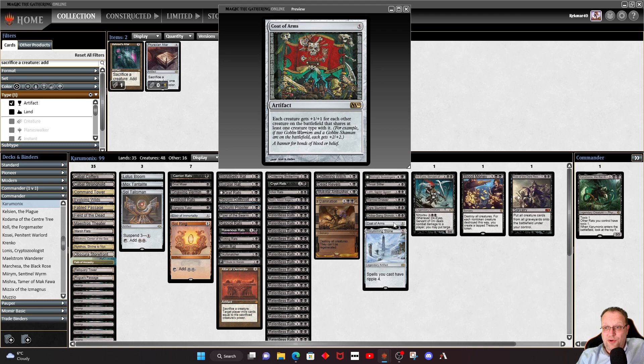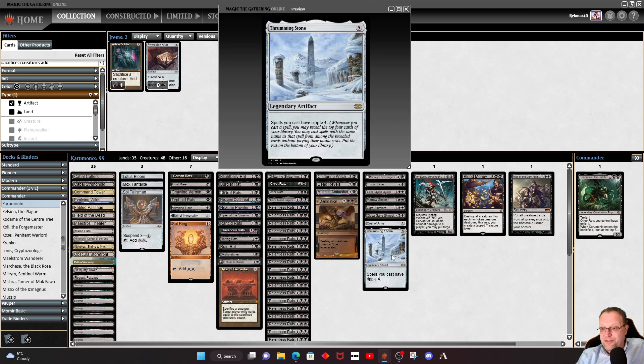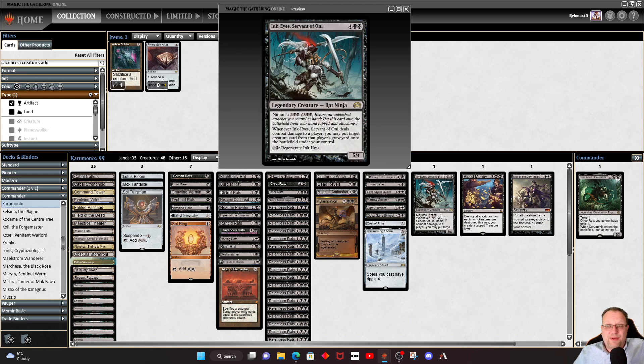Coat of Arms is a win condition — don't play it until you can alpha strike and take out your opponents. Obviously if they're playing a tribal deck their creatures might be bigger, so be careful. We have Relentless Rats, and we've got to play Thrumming Stone to make sure they all have Ripple. Thrumming Stone is the reason Vampiric Tutor is here — if I've got a couple of Relentless Rats in hand I'll Vampiric Tutor for Thrumming Stone to cast next turn and hopefully chain through Relentless Rats using mana from Coffers and Stronghold. The final legendary rat is Ink-Eyes — Ninjutsu in someone's creature and put it onto the battlefield under your control, and it regenerates.